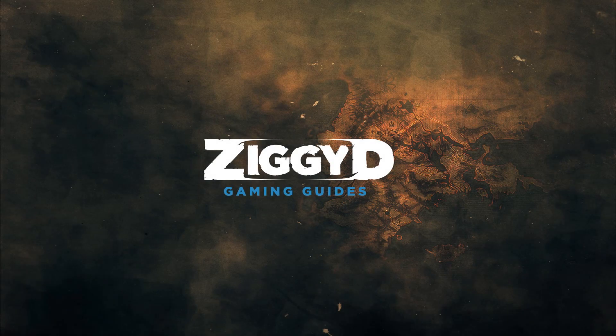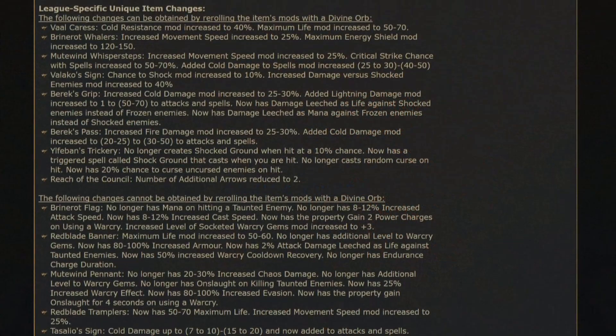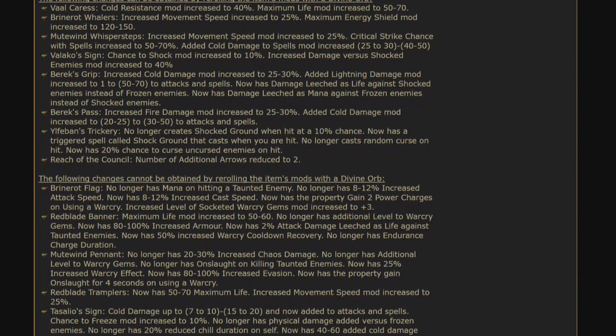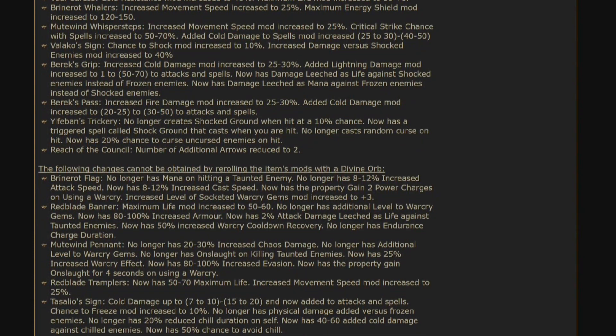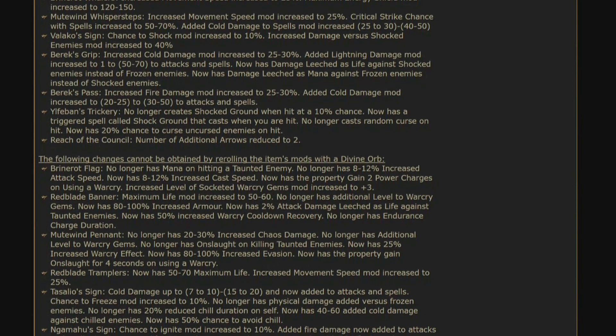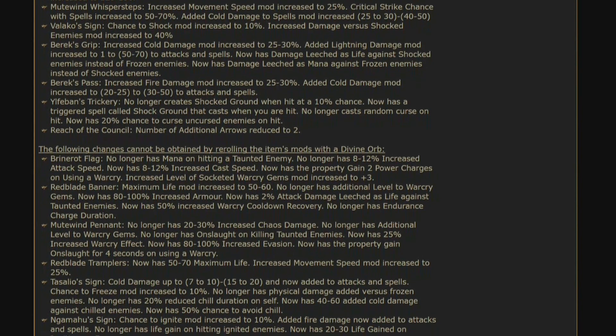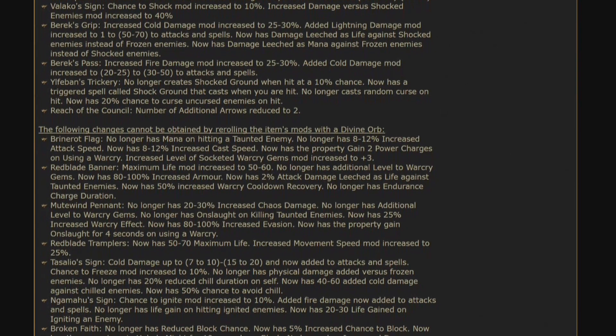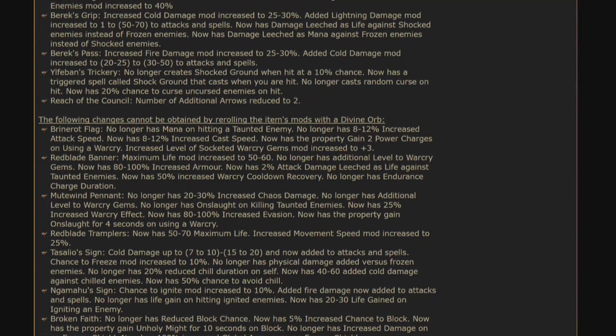G'day, ZKD here. Patch 2.6 has buffed something like a hundred old unique items, and a lot of things you might have considered vendor trash in the past could now be treasure. Here are 15 buffed uniques that you should definitely keep an eye out for. Some of these could end up being quite valuable and some could well be worth building around. Buckle yourselves in, we're doing a list video.